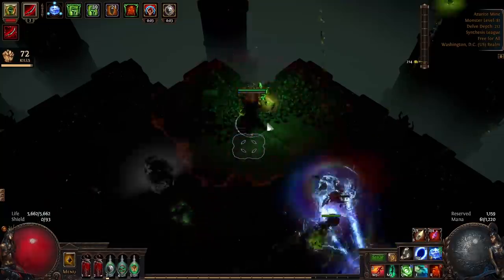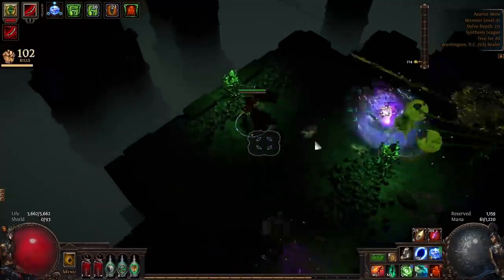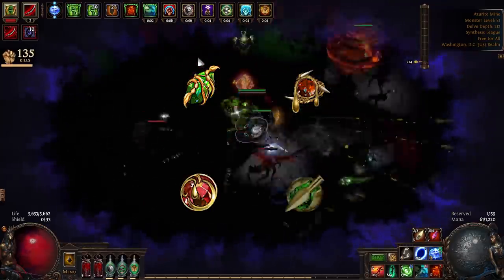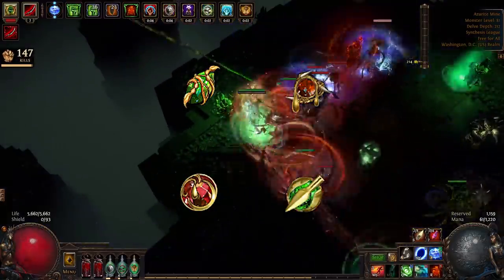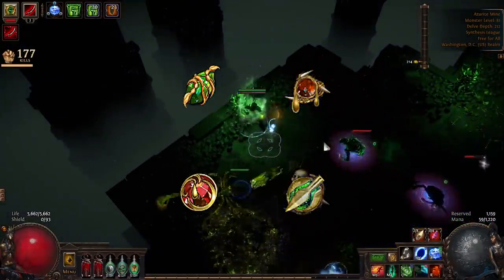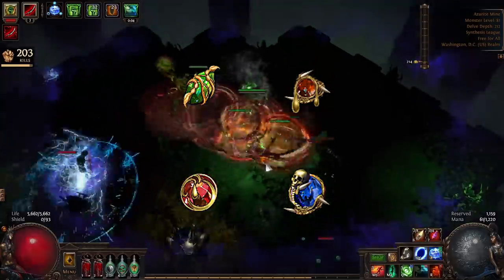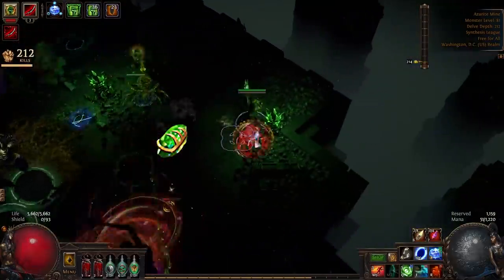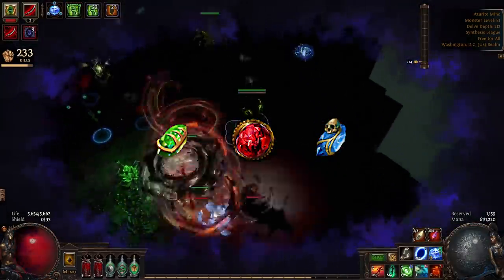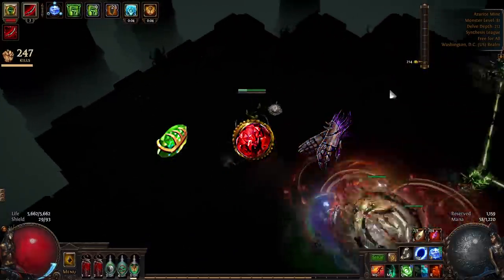Your third setup is socketed in your helmet and will vary depending on the specific helmet you choose to use. Ideally, you would use Herald of Agony, Damage on Full Life, Maim, and Vicious Projectiles, but if you are unable to secure a helmet like the one in the endgame gear section, you may want to use Minion Damage instead of Vicious Projectiles. Your next setup is in the Gloves, and it should be Phase Run, Increased Duration, and Flesh Offering. If you use a two-socket Command of the Pit, you'll have to move Flesh Offering somewhere else, such as to your chest, but this isn't a big deal.